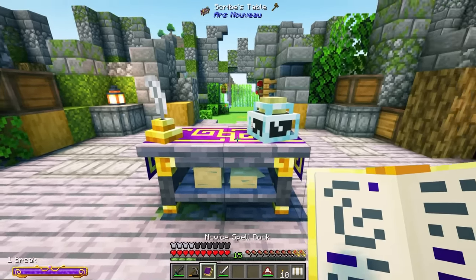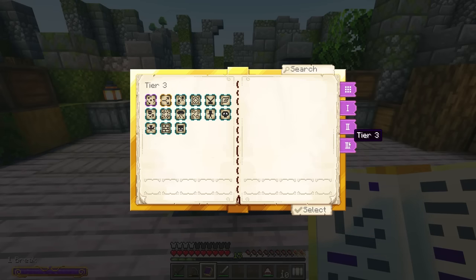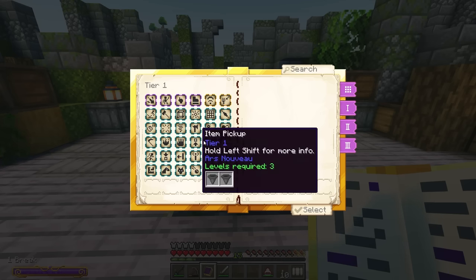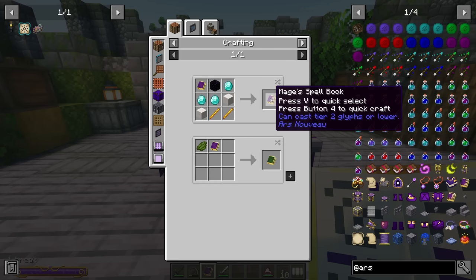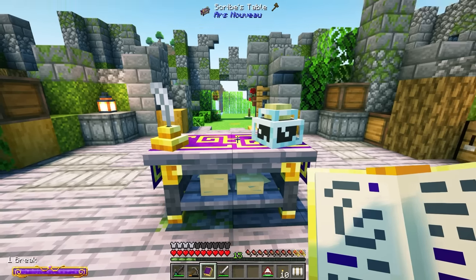We can create more glyphs using the scribes table — right-click to see all the ones you can craft. There are different tiers: tier 1, tier 2, and tier 3. At the moment we only have a tier 1 spell book, but we can upgrade to the mage's spell book and then the archmage spell book, which gets very expensive. The spell book can also be dyed.